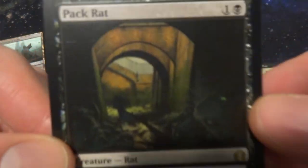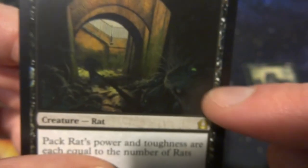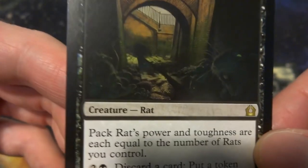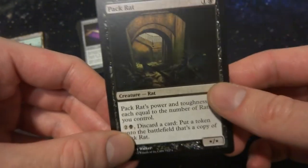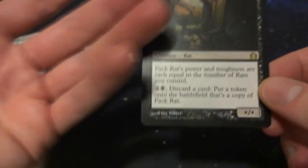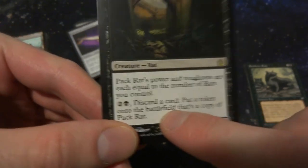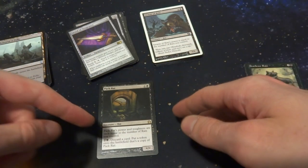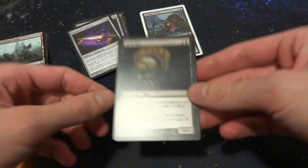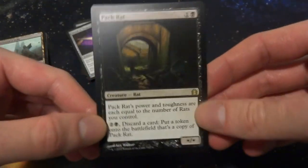I have one copy of Pack Rat — I wish I had two. It's one and a black mana, and its power and toughness are both equal to the number of rats you control, so it's a */*, not just */1. With five rats it's a 5/5 for two mana. It also has an activated ability: two and a black, discard a card to put a token onto the battlefield that's a copy of Pack Rat. So it can make copies of itself, each one growing as more tokens arrive. Probably better than Swarm of Rats overall.